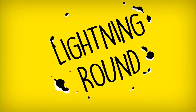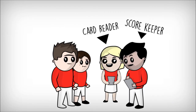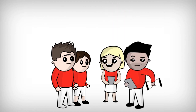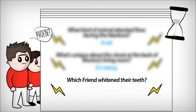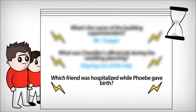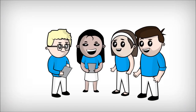Once both teams have answered, it's the Lightning Round. Team One chooses a player to read the questions, another to keep score, and the remaining players answer. When ready, grab a Lightning Round card, flip the timer, and go. Score one point for a correct answer and lose one point for an incorrect answer. But no skipping questions — you have to answer them all. Answer as many as you can before the time runs out. Then it's Team Two's turn.